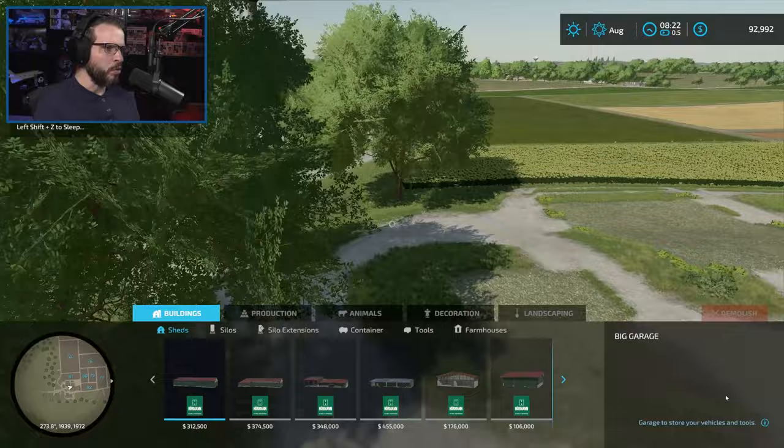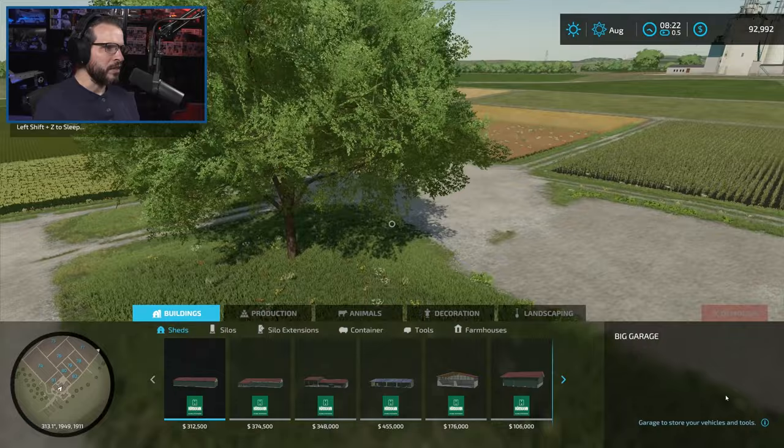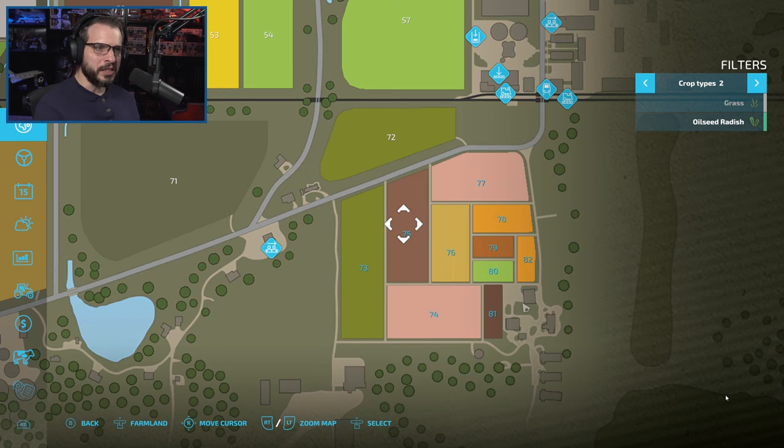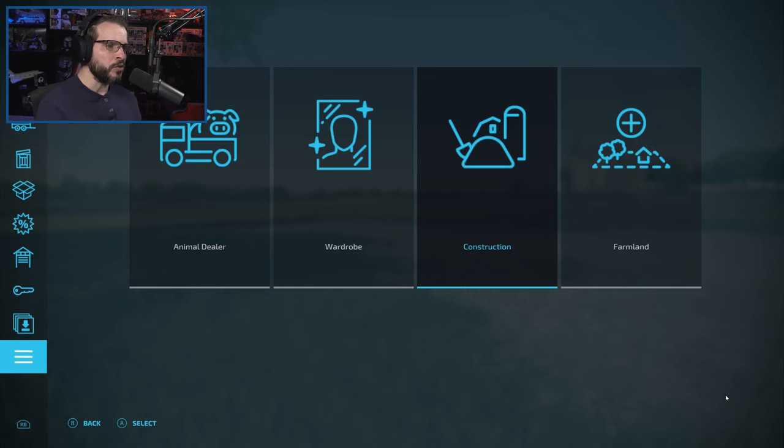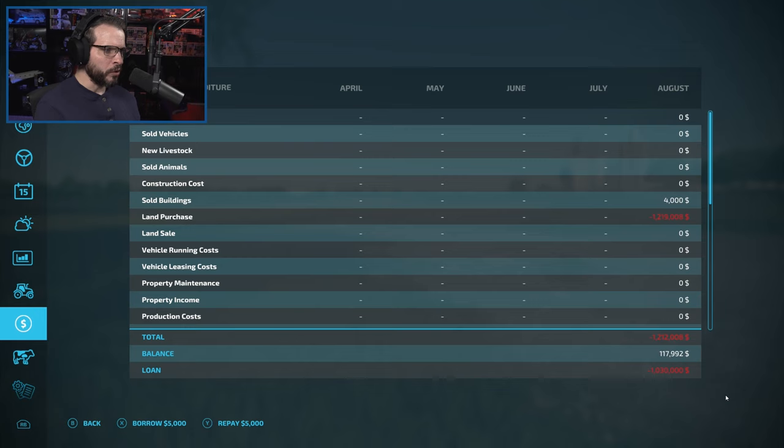The chickens will also need to find some space, but thankfully they're pretty small and can fit just about anywhere. Before we get too busy, one thing we should do is acknowledge that we have three fields ready to harvest right now — one is wheat, one is barley, and one is canola. All three of those will use the exact same harvester.